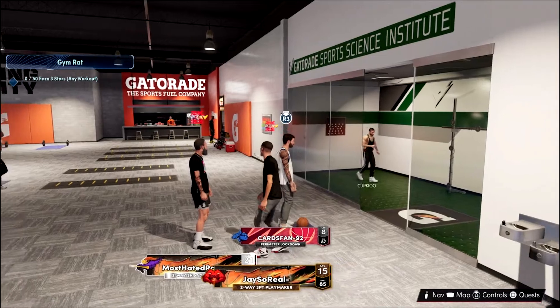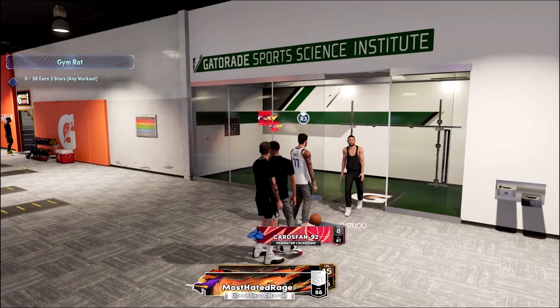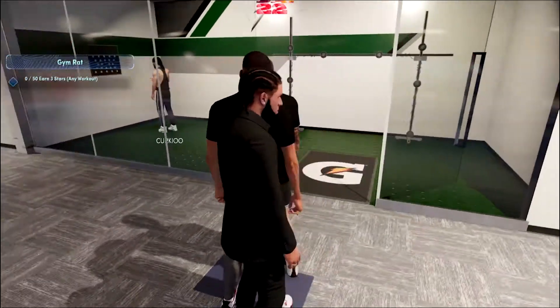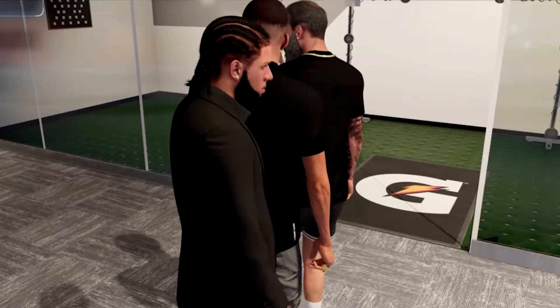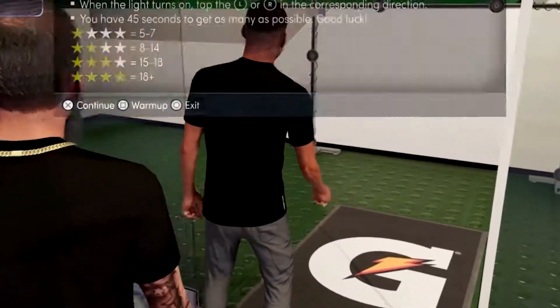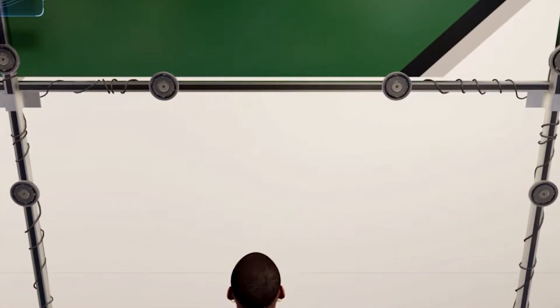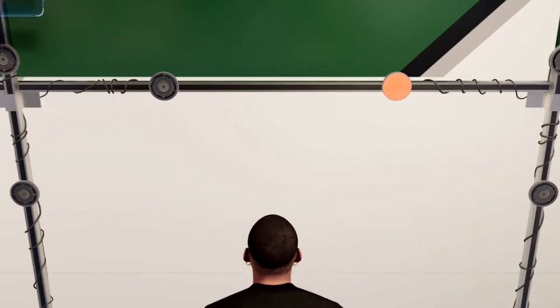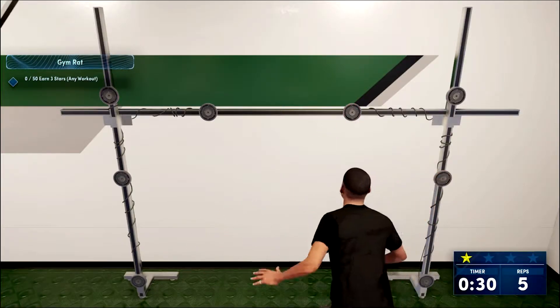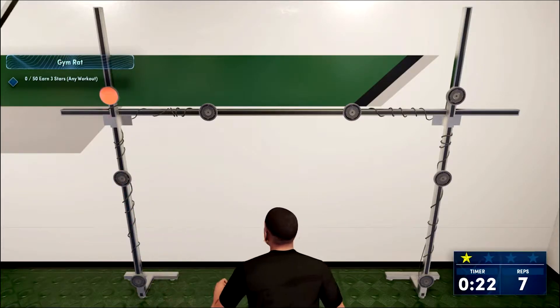On the screen it's telling me that I need 50 stars. With each drill I have to get three stars, and it counts as one star — it might be a little confusing so let me break it down. When you do this drill, you have to get three stars for it to count as one star. So you need 50 stars total to unlock the gym rat badge, which means you gotta do this drill 50 times.